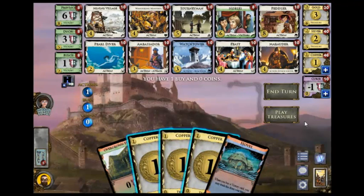Welcome to this video. Big Engine cards. No gainers, but we have this strong attack of Ambassador.